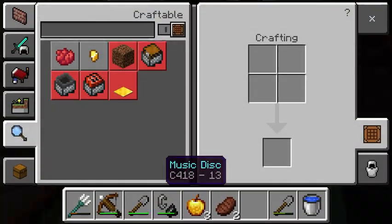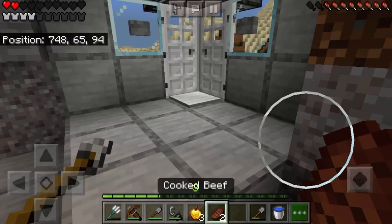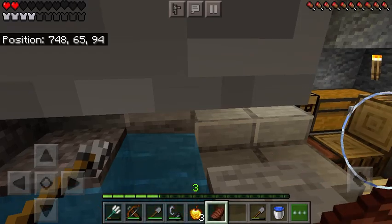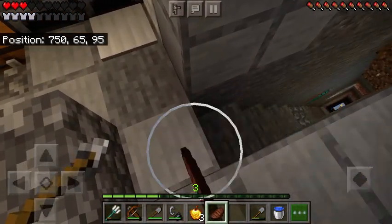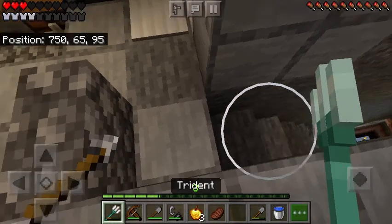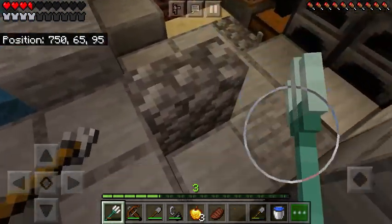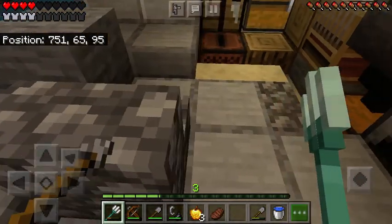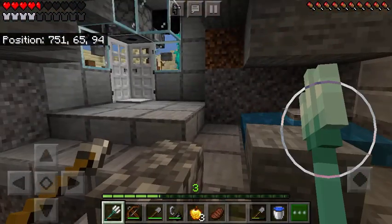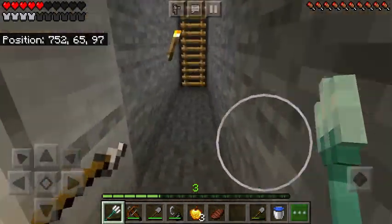Simplest things are the best things. I used to have a Minecraft minecart system down here, but I accidentally broke a water source, and the water went all the way down and pushed all of the rails, torches, and everything into lava.